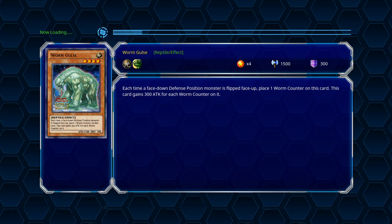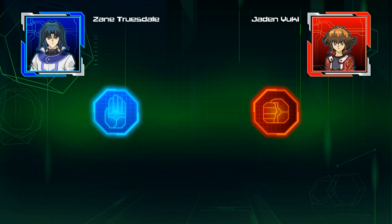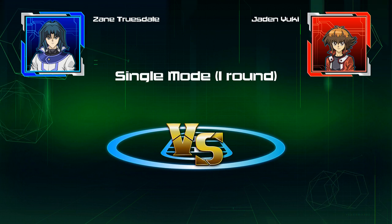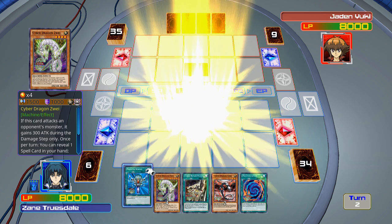I get to be Zane — this is gonna go quick. Sorry if I sound a little quiet, it's kind of late and everyone else is asleep. I'll go second because I want to drop a Cyber Dragon. Looks like it's going to be a Cyber Dragon-focused deck. Cyber Dragon's in the graveyard — I can activate one of these effects. Let me start things off.